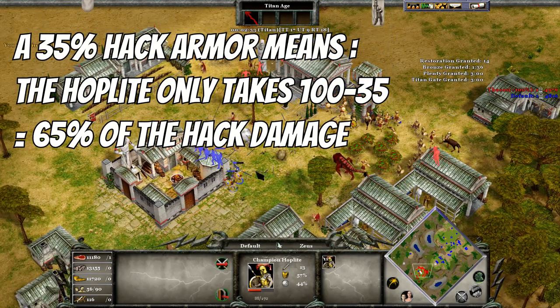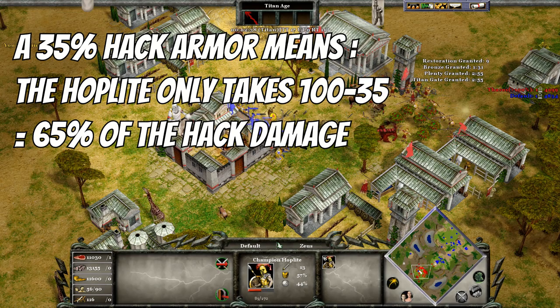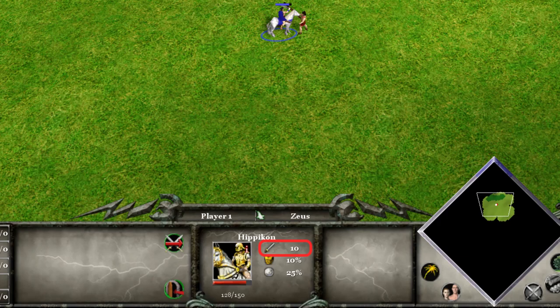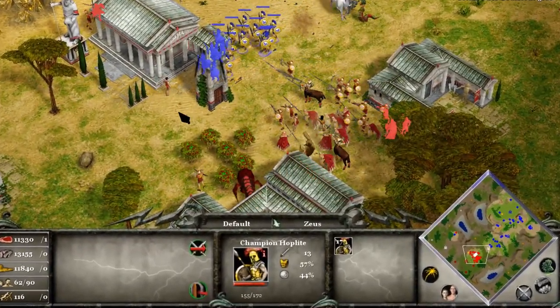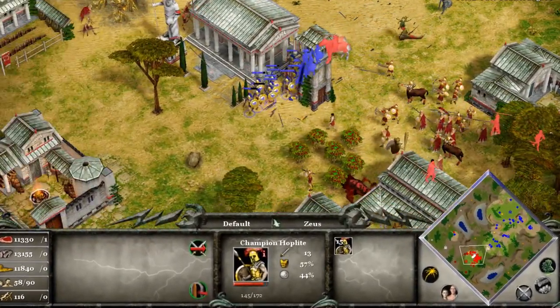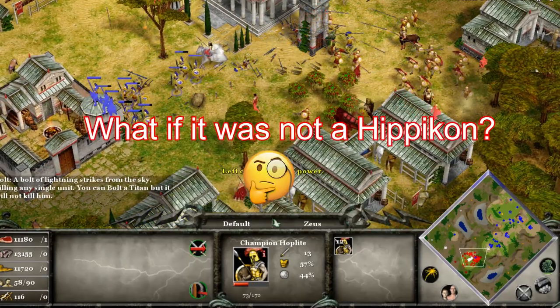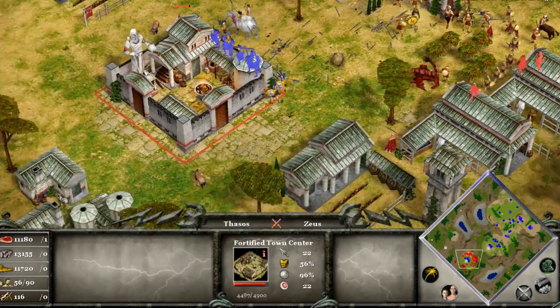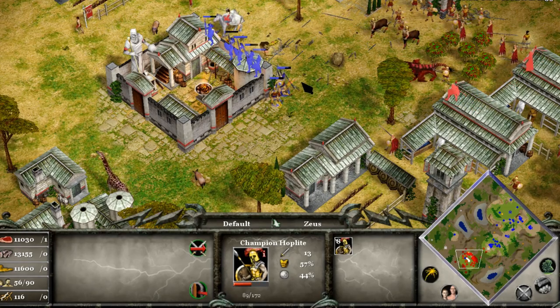That means the total damage dealt to this unit is 100 minus 35, or 65% of the damage. In other words, the number you see on the screen is not the effective damage dealt, and this effective damage is dependent on the armor of the opposing unit. It's a bit hard to make a model for a specific unit like the hoplite, because you have to take into account all the different units that could attack it — like the hippikon in this example, but it could be a cyclops, a hero, etc.